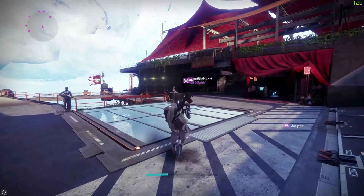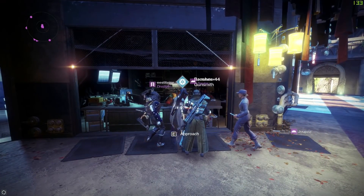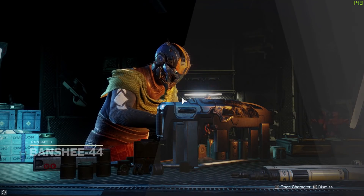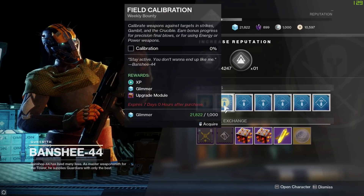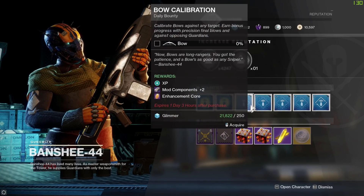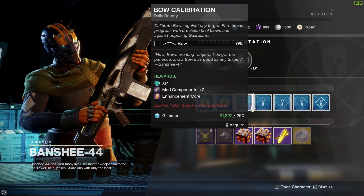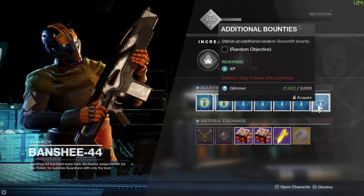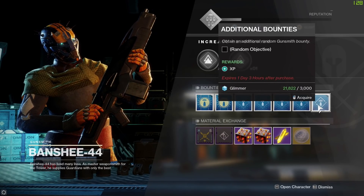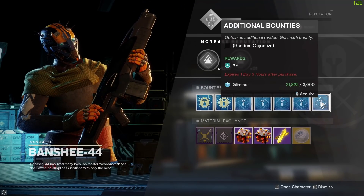Now let's dip into some of the vendor bounty details. We've got a couple of weekly bounties from the Gunsmith which will award you XP, glimmer, and an upgrade module — very important for upgrading things. Then we've got our daily bounties, which will award you XP, mod components, and enhancement cores, which also help with upgrading. Then there are additional bounties on the very end — these can be picked up whenever you like. The daily bounties refresh on the daily reset, the weekly bounties on the weekly reset, but the additional bounties you can hoard and indulge in, though they do cost quite a lot of glimmer.